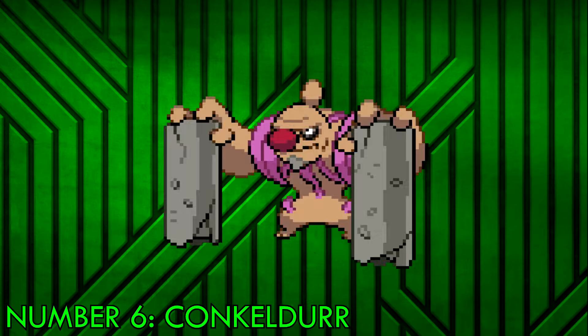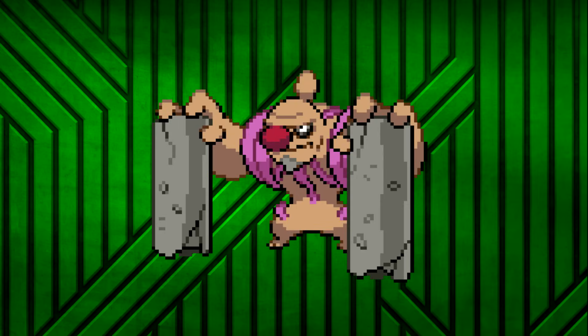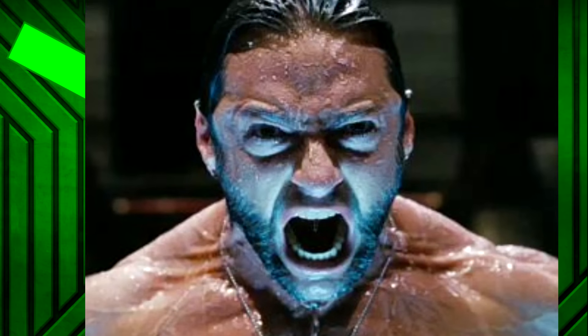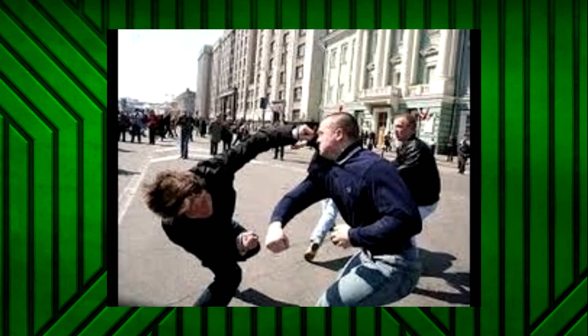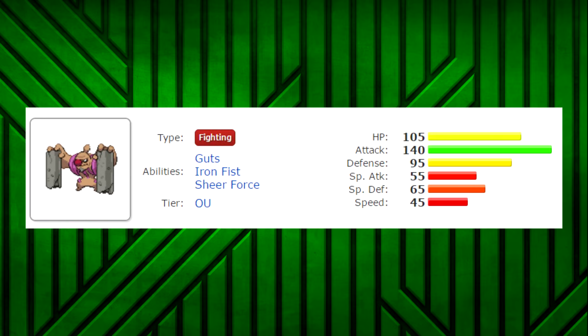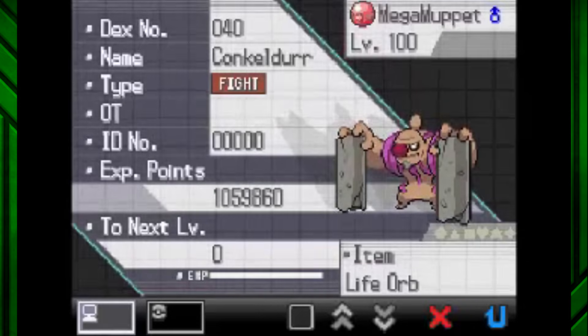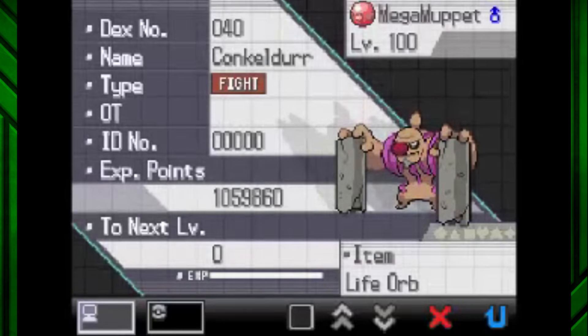Number 6: Conkeldurr. If you're a fan of the rippling biceps and manliness of Machamp, chances are you also fancy yourself a Conkeldurr. This testosterone-fueled madhouse could probably punch this universe and send it spiraling out of existence. Most fighters smash you into concrete, but Conkeldurr? He smashes you with the concrete. How's he capable of this? It has something to do with that godly 140-base attack — he's gotta lift those columns somehow. You'd think a boring old Fighting type would have limited access to moves, right?